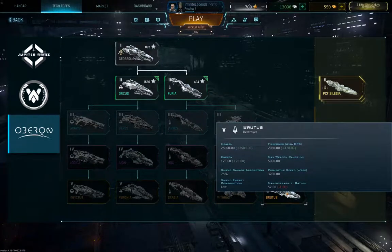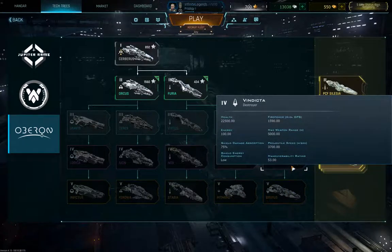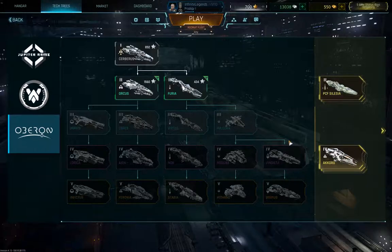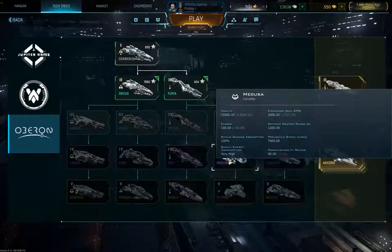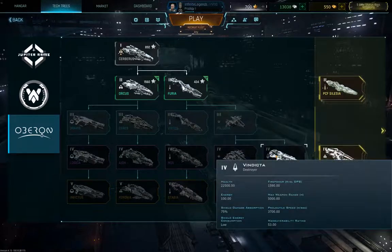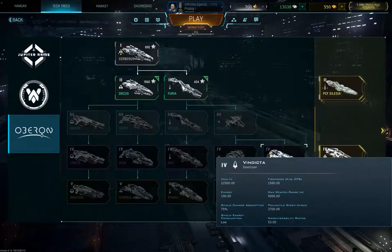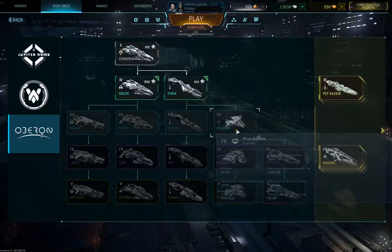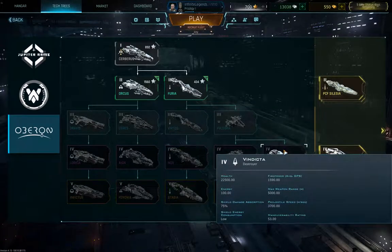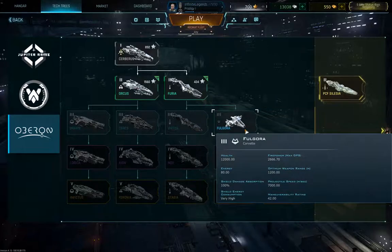Next up is the Light Destroyer Vindicta. It has very high speed and can almost be used as some kind of corvette, but a much larger one. You can get very high damage output with it — more like raw damage against groups rather than single burst damage like with the corvettes.